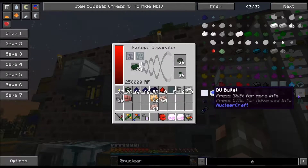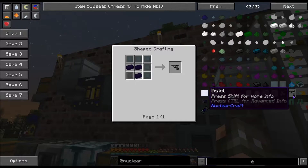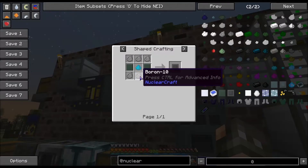The ammo for this thing is actually pretty easy to make. I would love to have this thing when I go to tackle the ender dragon. But unfortunately, the advanced ender plating needs Boron-10, which I think needs the fusion reactor, if I remember correctly. So yeah, this is like end game.